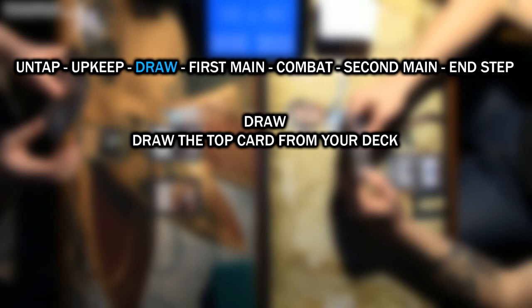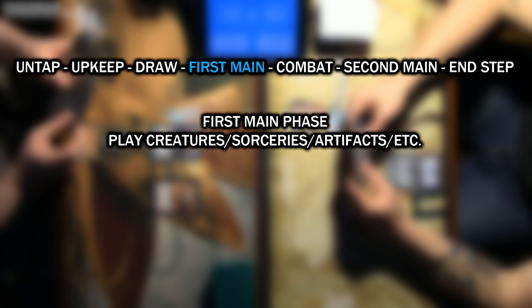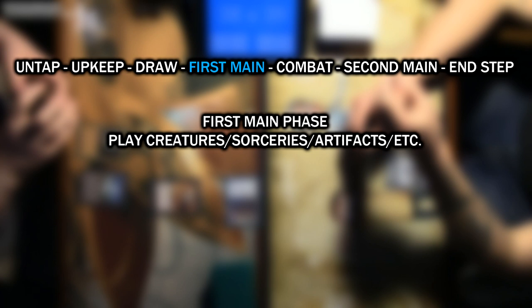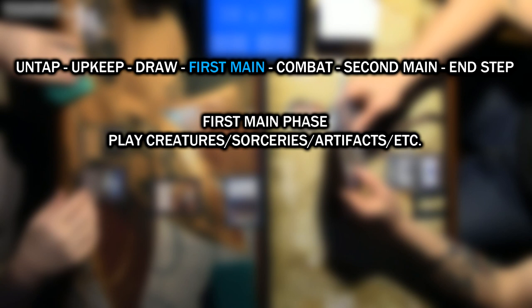Next is your first main phase. This is where you can cast sorcery spells, creatures, artifacts, enchantments, and play lands. Generally, you start the turn by playing a land if you have one. Then, depending on the board state, you can move to combat or cast other spells if need be. If you have leftover mana that you didn't spend during this phase, it goes away once you advance phases — the same goes for every phase. Unless there's a card that allows you to carry mana over, your leftover mana goes away. You do not have to spend your mana every turn; you can save it or play mind games on your opponent.